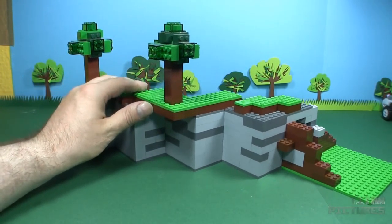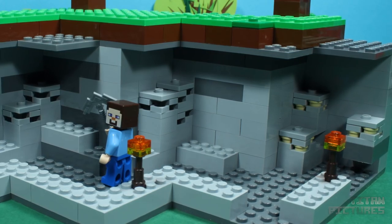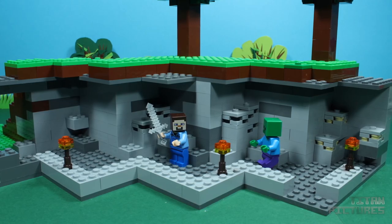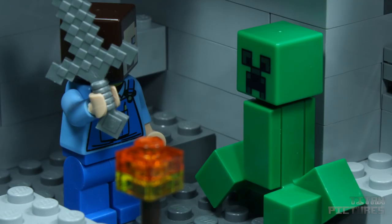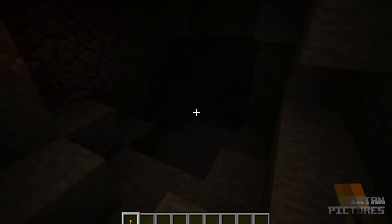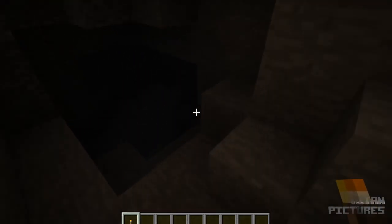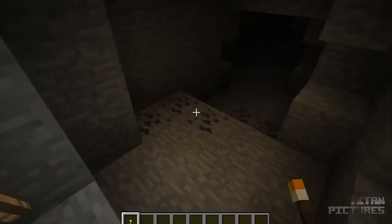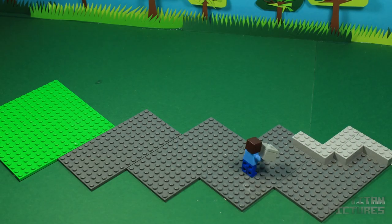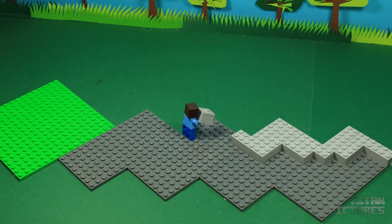I've added some materials for Ben to mine, like ore and iron, and once that is depleted you could use this cave as a house. But be careful — there are mobs inside like the creeper, the skeleton, and the zombie. Once you eliminate them and put some torches in, they won't respawn again. Then it's time for Ben to start crafting and show you how you possibly could build this cave — or if not, it's a good inspiration for you to come up with something of your own.